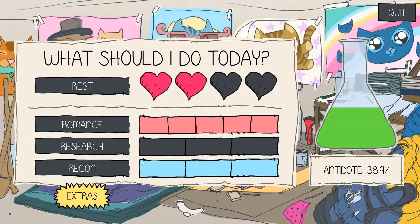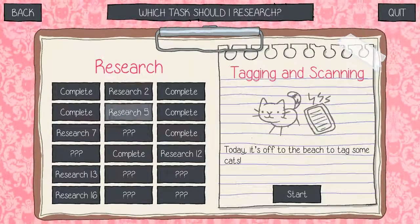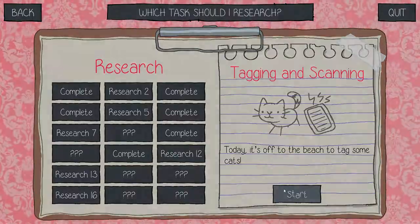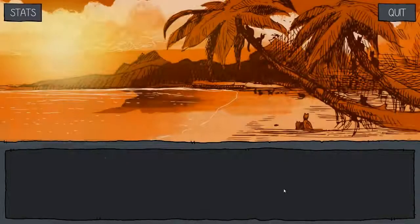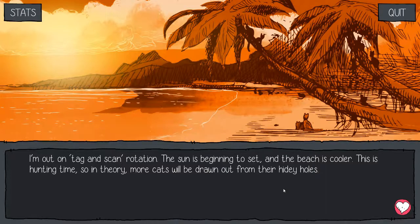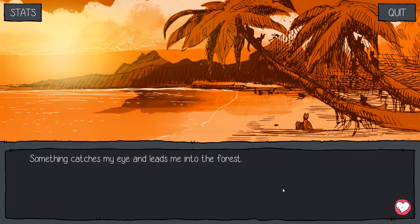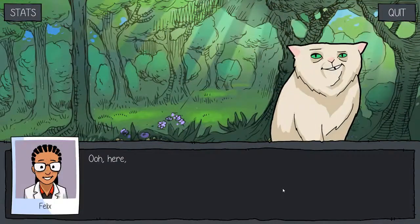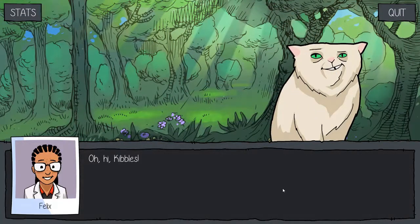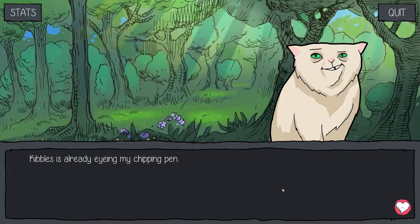The island is a very sad place. Let's do something fun. Let's tag a cat. Here kitty kitty kitty. I'm out on tag and scan rotation. The sun is beginning to set and the beach is cooler. This is hunting time, so in theory more cats will be drawn out from their hiding holes. The other time for tagging is midday when they're at their laziest, but I find the heat too intense at that time. Something catches my eye and leads me into the forest.